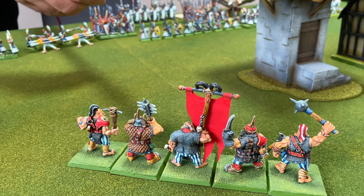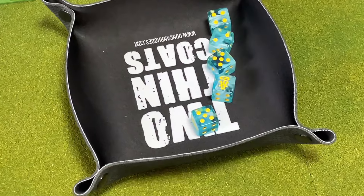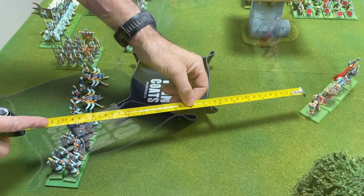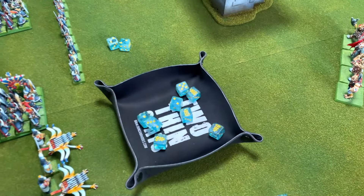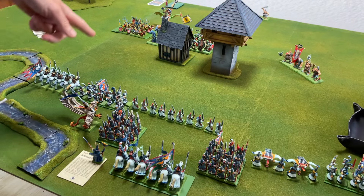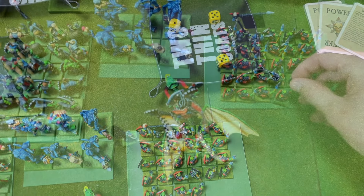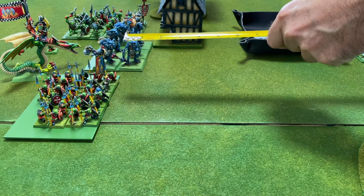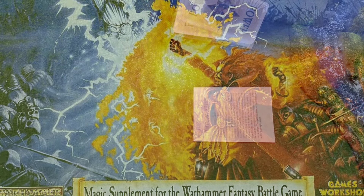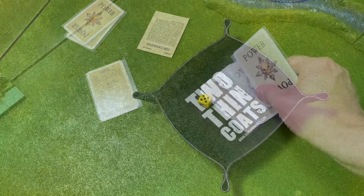The High Elf bolt thrower crews now had the ogres in close range and opened up 2 salvos of high-velocity steel bolts at the unit, managing to cause 3 wounds and dropping an ogre to the ground. The archers also fancied their chances and managed to inflict a wound on the ogres, much to their surprise. More High Elf arrows soared through the sky at the goblins, taking a few casualties. The roll for the Winds of Magic resulted in a 5. Tom began the High Elf magic phase casting Fiery Convocation which deals 2d6 strength 4 hits and would have engulfed my goblin unit in magical flame, but the Orc Shaman succeeded in a dispel praising Gork's name.